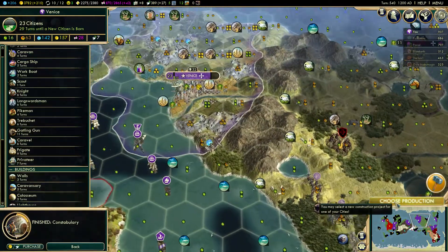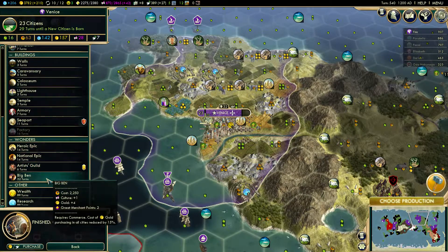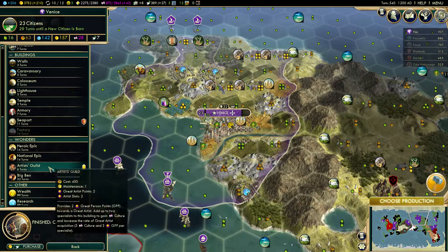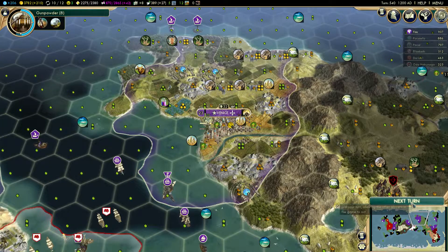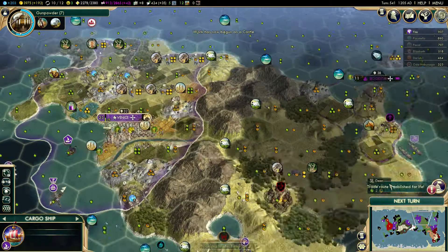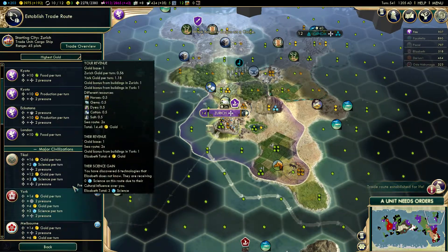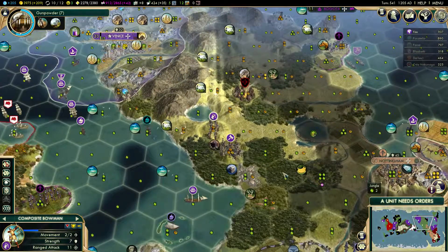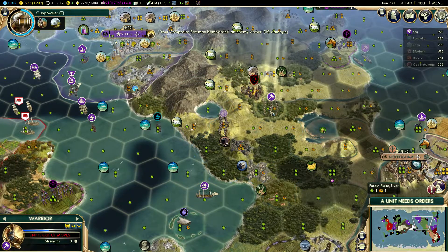There's just an archer in there, that's fine. There's coal here but we cannot settle — that was quite important. Let's grow the city. I also want that but let's do the Heroic Epic and then an Armory. By then we'll probably be able to build or buy cannons.